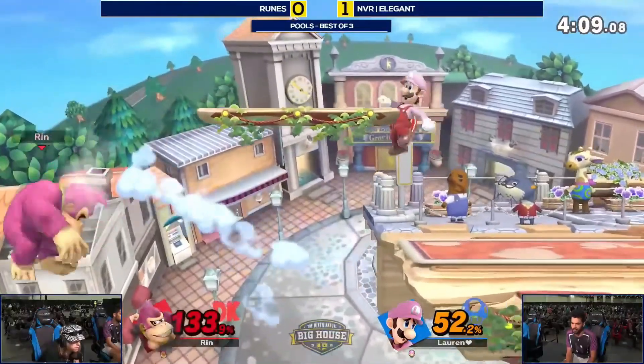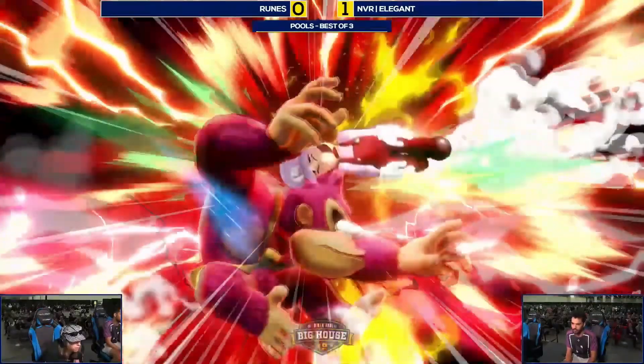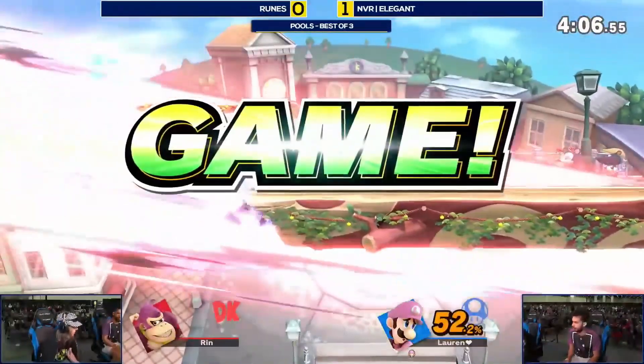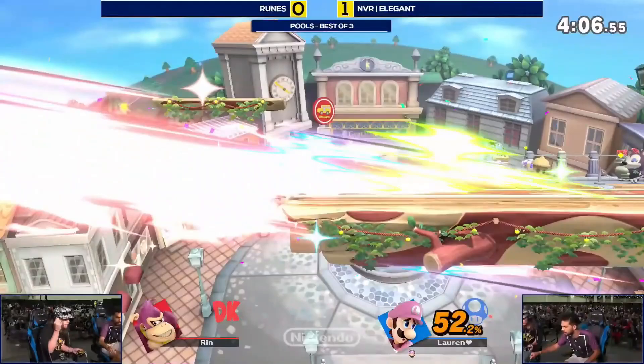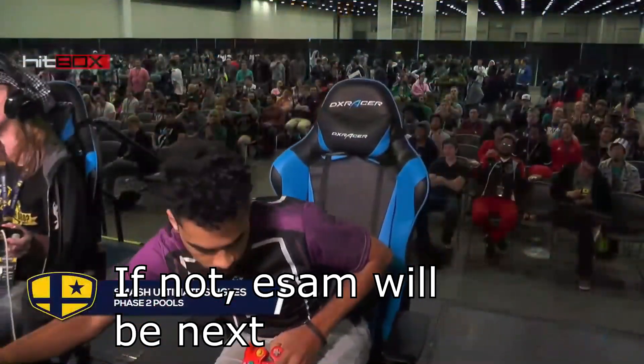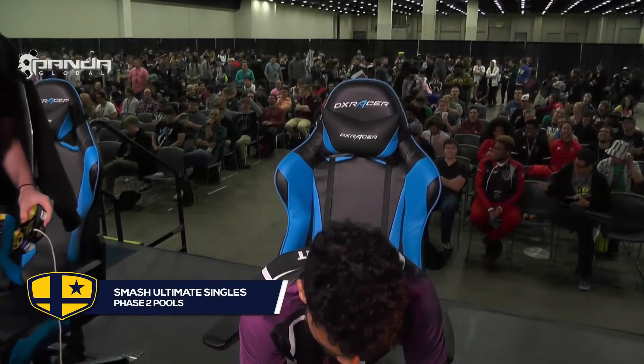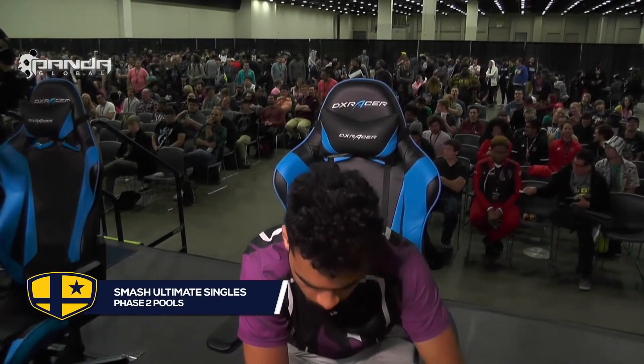If you're a character like Luigi, or if you're Elegant, what you do is basically wall out consistently. Now do me a favor — go to the comments section and tell me which player you want me to do next. MKLeo? Hungrybox? Melee? Ultimate? Whatever you want me to do, just let me know in the comments section.